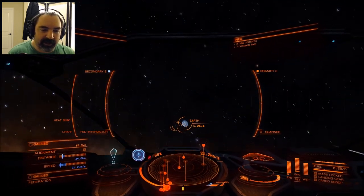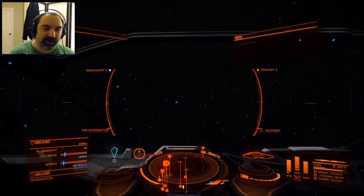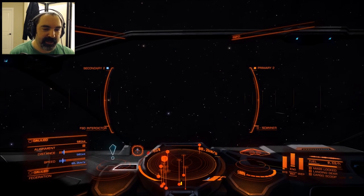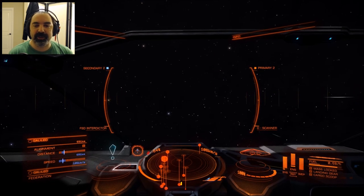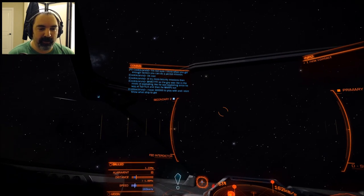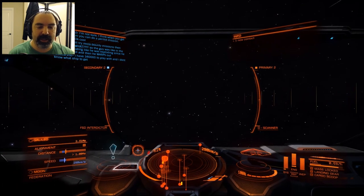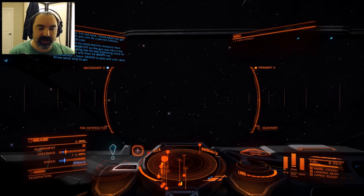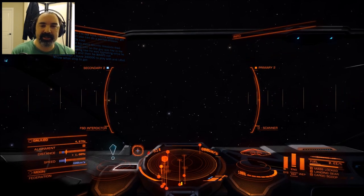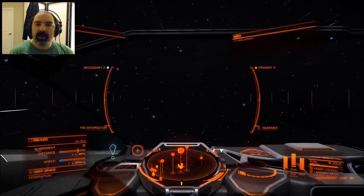We're actually going to start heading out and away from the ecliptic, just to get a sense of speed and distance so we can actually see more stars in the night sky. As you notice, when you get away from the Sun and stuff like that, more stars start becoming a little bit visible. We're just going to kick ourselves up in supercruise and I'll wait until I get more speed and a little more distance.